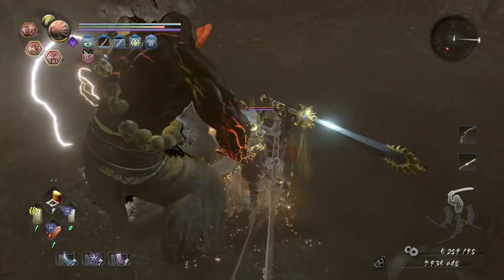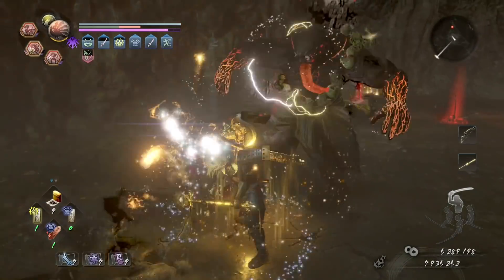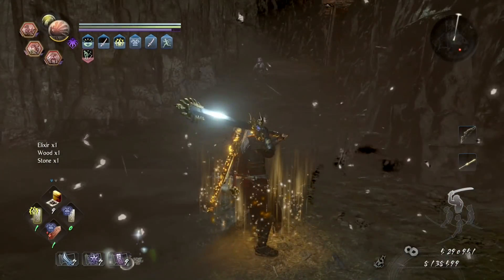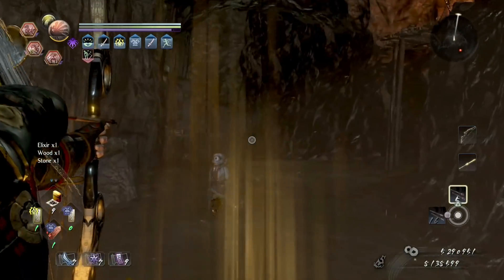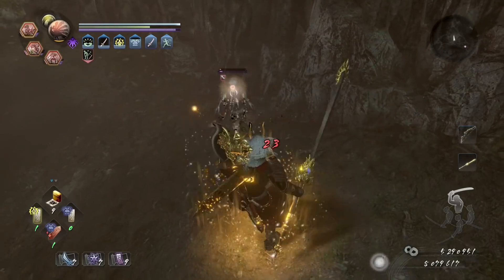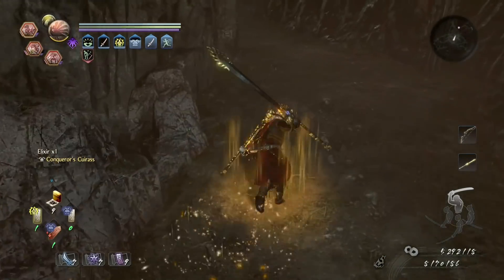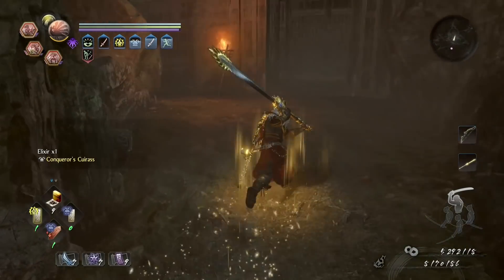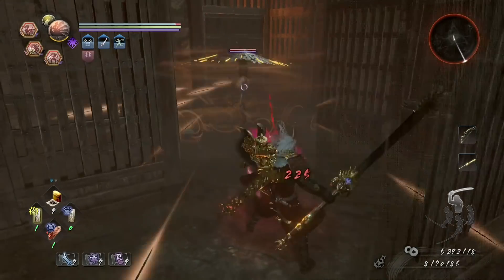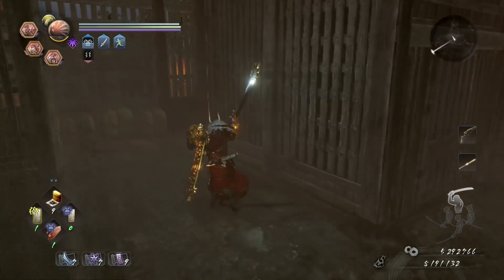We now have a before and after view of the refashioning service at the blacksmith, so you can preview your fashion before you complete the change — this is an awesome little change. They've added an automatic refill on arrows and ammunition from the warehouse if you die or visit a shrine. They've increased the inventory cap from 500 to 600. At the tea house you can now select which of the bonuses you want to prioritise before selecting the recommended tea set, meaning you can automatically max out your luck without having to manually search through your tea set items.